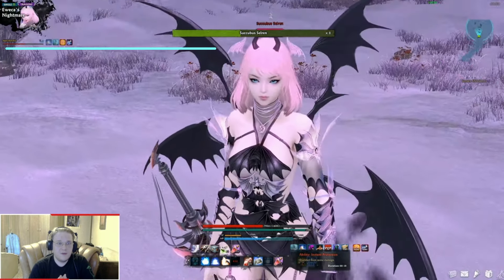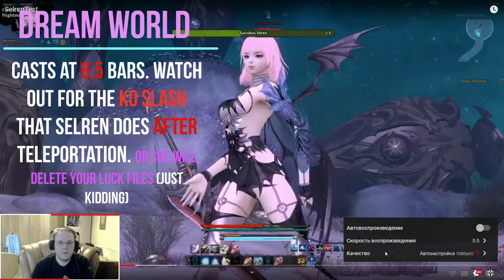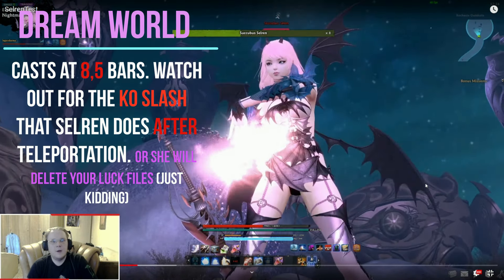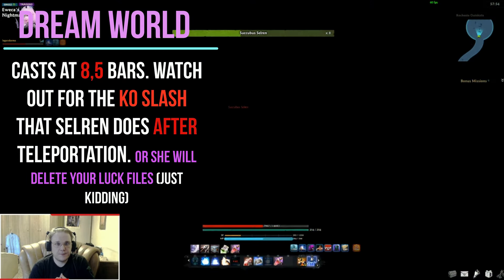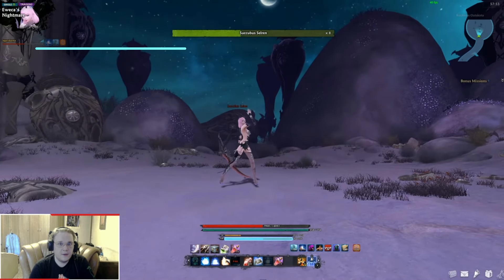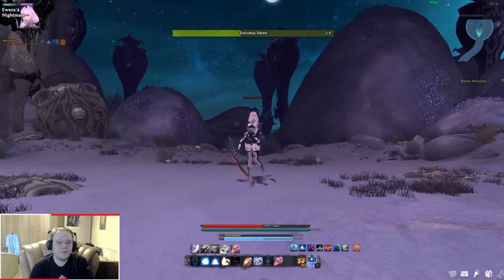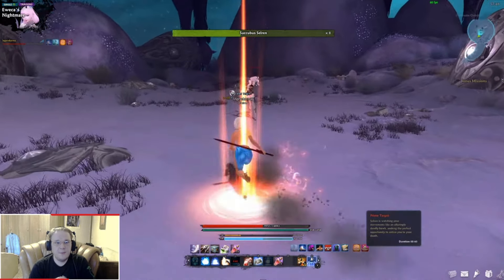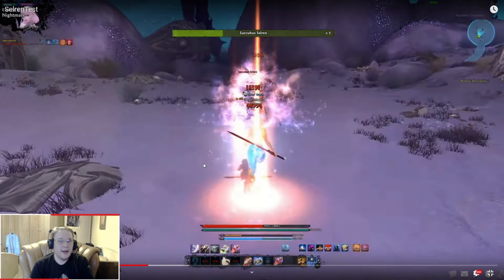Once Succubus Selren drops to eight and a half bars, she creates a dream world. What happens in the dream world? There is a sequence of attacks she performs, but there is only one attack in particular that will prompt a chaos scene — a KO situation. She disappears, then reappears again. There are three different outcomes.